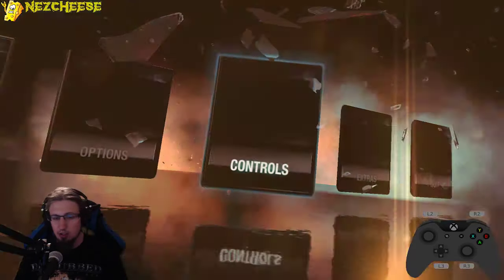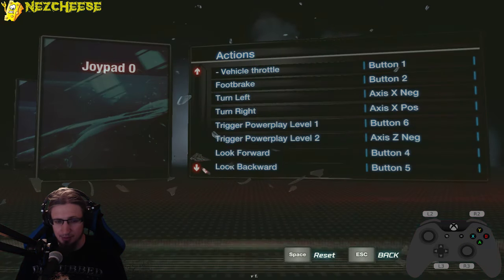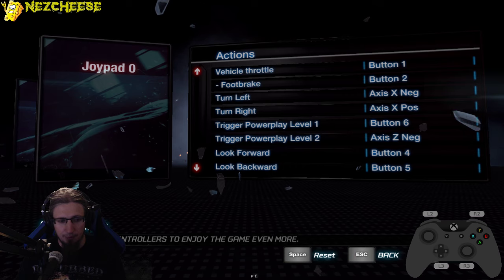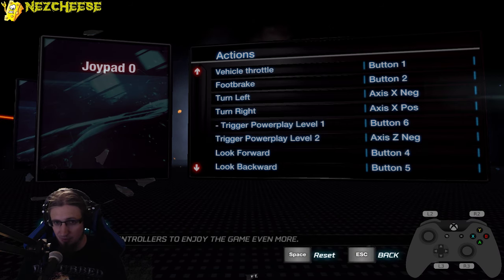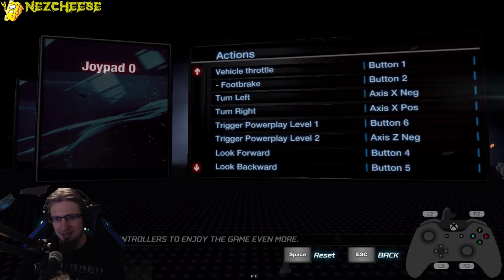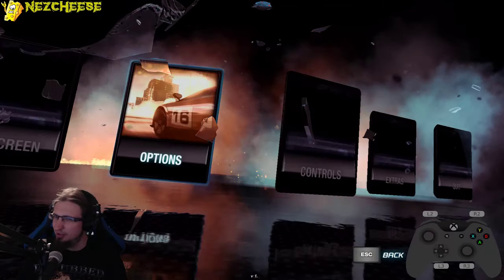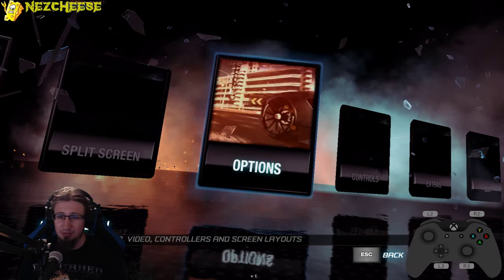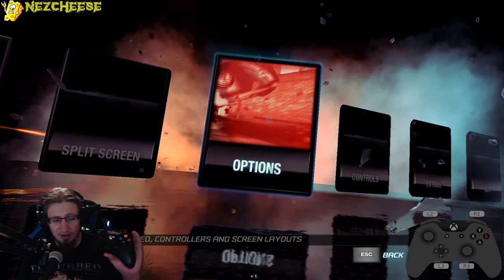The first thing you should be doing is go into the controls. Check the controller setup here. I'm using the A button for throttle, the B button for braking, the right trigger for power level two, and the right bumper for power level one. You can change those, but I definitely recommend having throttle and brake on buttons you can press tightly. Putting acceleration on the bumper or trigger I can't really recommend. I'm using an older Xbox 360 controller here for PC — it works very well.